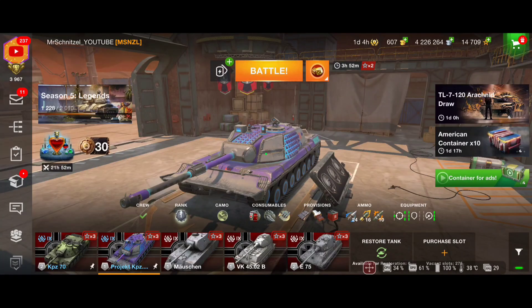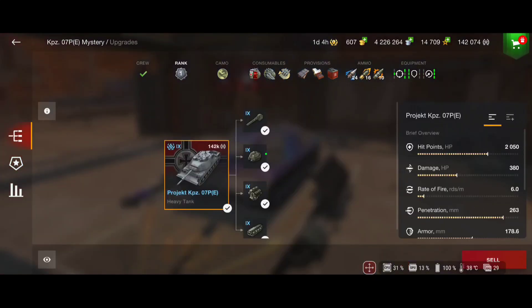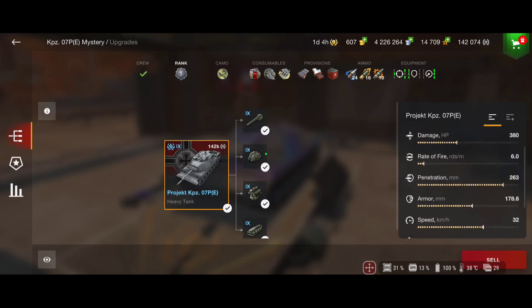We've got about 2,050 hit points, 380 damage per shot using calibrated shells, and 10 seconds of reload time. With adrenaline we have 9.2 seconds of reload time for 20 seconds — that's a good alpha damage, though not the highest among tier 9 heavies. Compared to the Kampfpanzer 70, the other German collector tank, we have better DPM and a faster reload time. With precision fire we can go up to 475 or even 500 damage per shot.